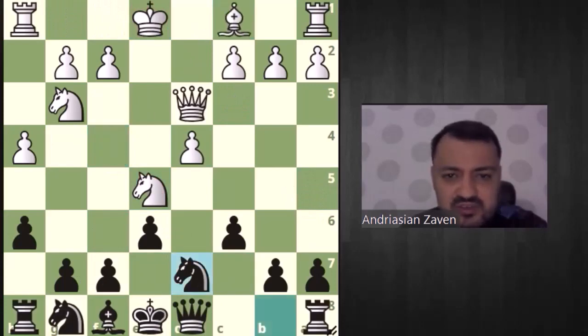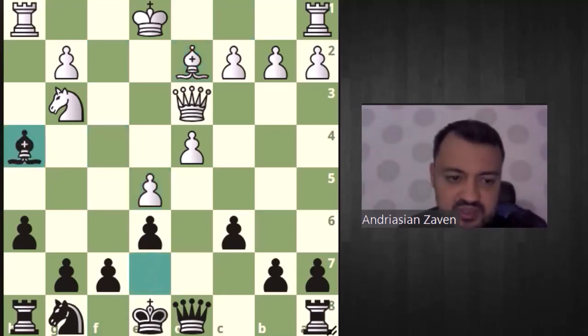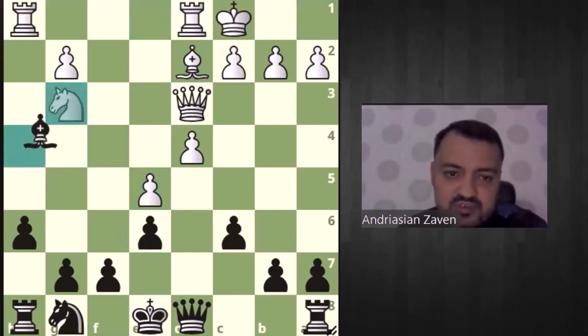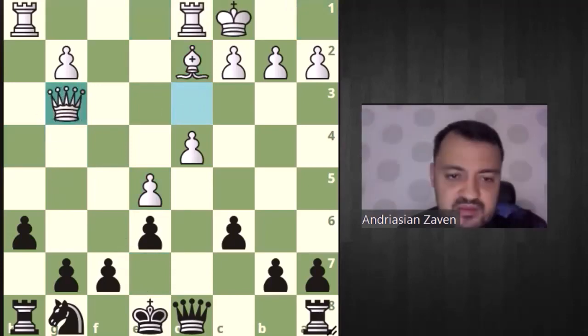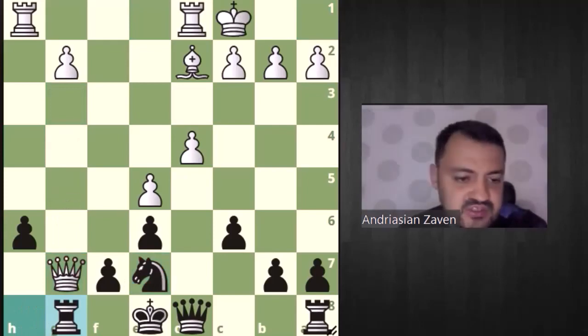This can be one of the ideas, but usually people playing with white don't go for this line because they want something more interesting. They also try f4, which is probably one of the main lines. Here bishop e7, bishop d2, knight e5, f takes e5, bishop takes h4, long castle, bishop g3, queen takes g3, knight e7, queen g7, rook g8, queen h6.